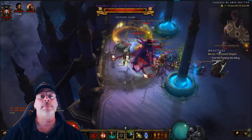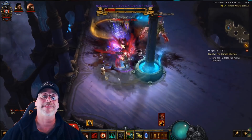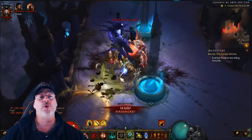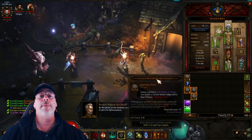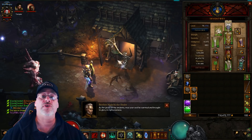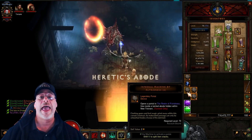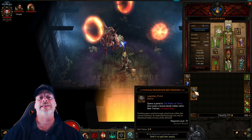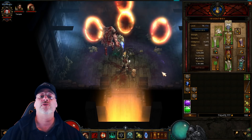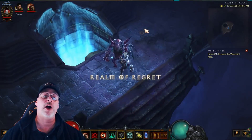Up to a maximum of three Infernal Machines can be dropped on Torment 13. Once you have your keys, you can get to the uber boss fights by entering the Heretic Abode, located in Tristram near Brother Malachi the Healer. After entering, you can click your Infernal Machines, which will open up portals to the realms that hold the uber boss fights.